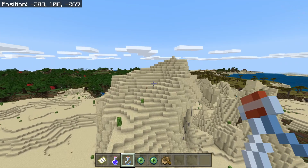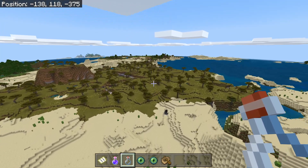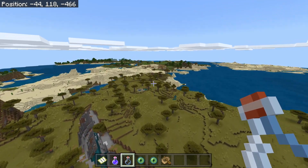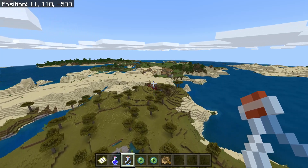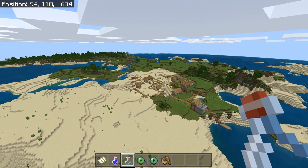We're on our way to negative 715, which I'm pretty sure is the village with the temple in it. You can see it coming up — looking super cool. We're also going to go check out the end portal after this, but first let's look at this. I feel like it's under a desert village.